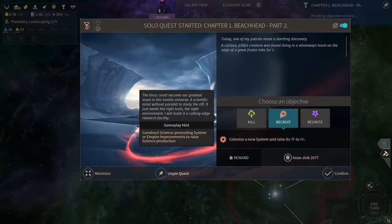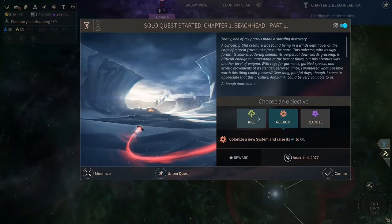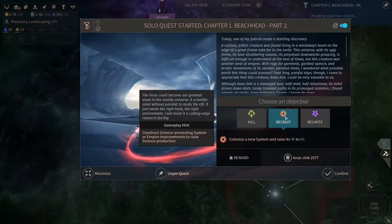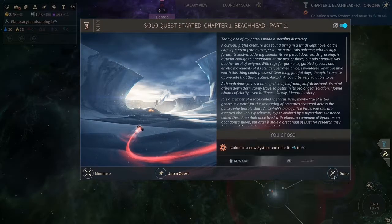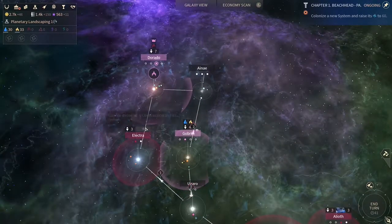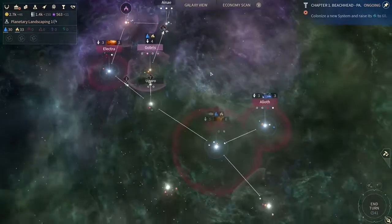You can either kill them or recruit - this one is a hero, we can either recruit him, kill him and get a new building, or reunite him. We need to colonize a new system and raise it to 60 output. I think we are going to recruit him this time. We are also on our way to colonizing a science-heavy planet, which should be okay - maybe we can even get the 60 required output from this one planet.